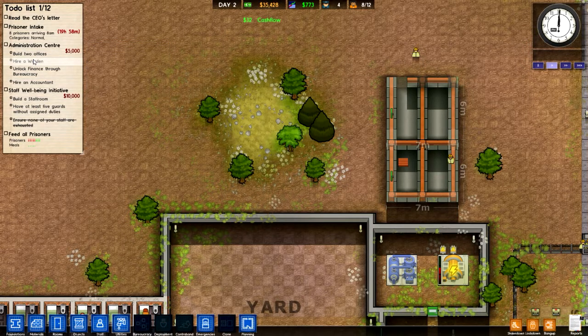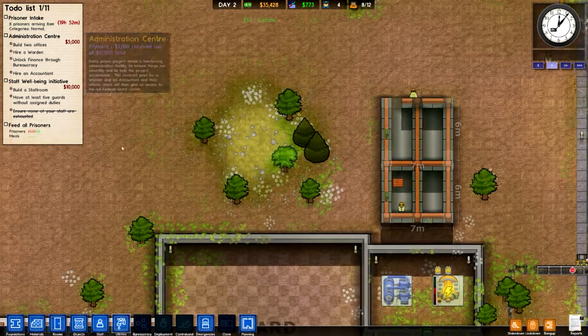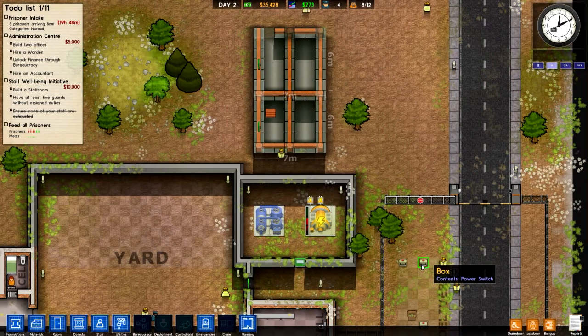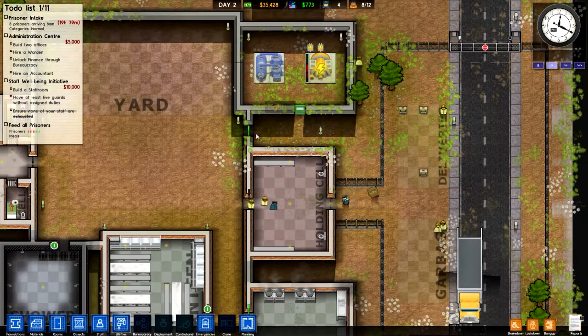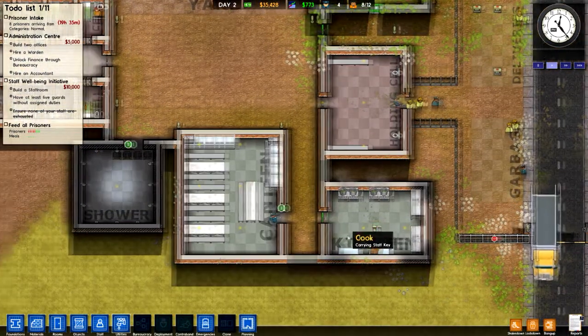We need two offices. We need to hire a warden, then unlock finance through bureaucracy, and then hire an accountant. The offices are right here and they're currently being finished. The cooks are getting the dinners ready.